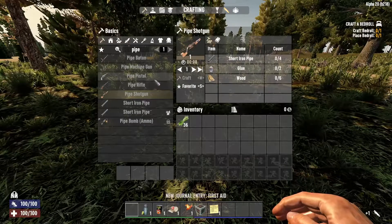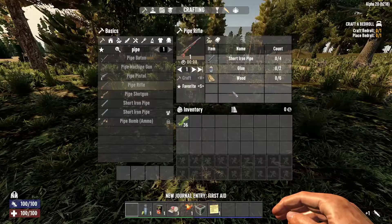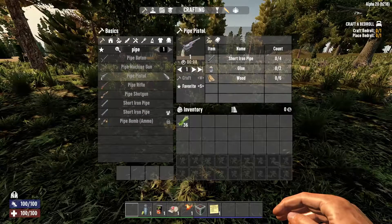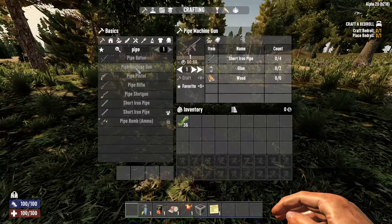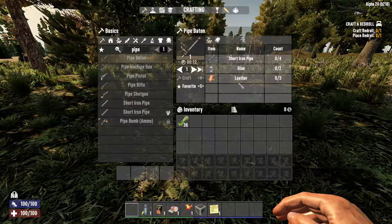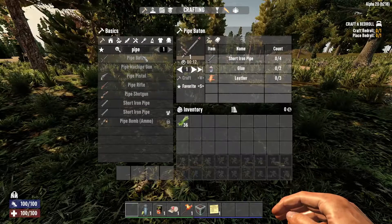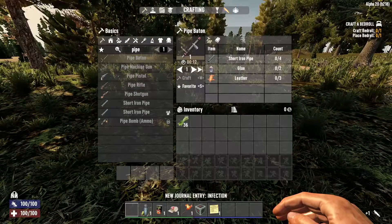What I'm going to pick right away will depend on what type of ammo we get at first. All the pipe weapons are pretty easy to make — just a couple of glue, some wood, some short iron pipes. The baton takes a little bit of leather instead of the wood. I've never really used a baton before.